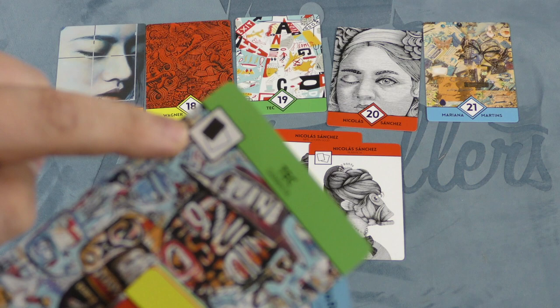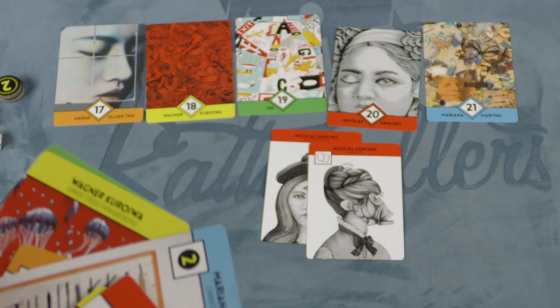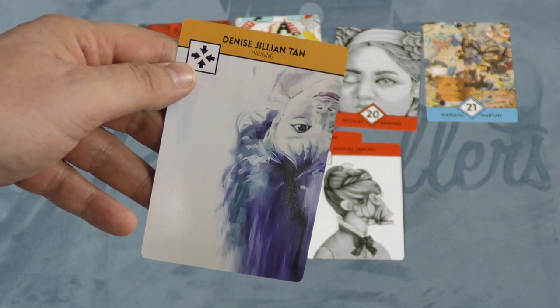This one is very similar, but you can play one card face down and it can be any artist — so no one knows what the other card is. This one here allows you to place a two token on any artist, not just the one of the color being played. And this one lets everybody simultaneously play a card face up into the display.